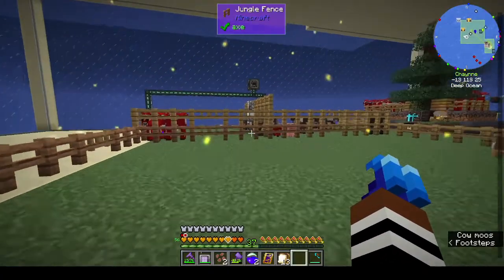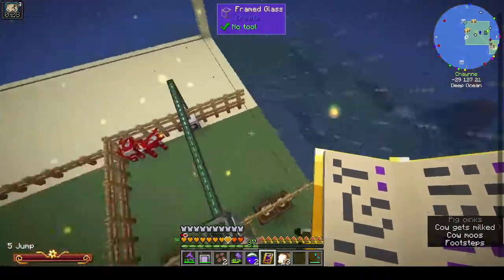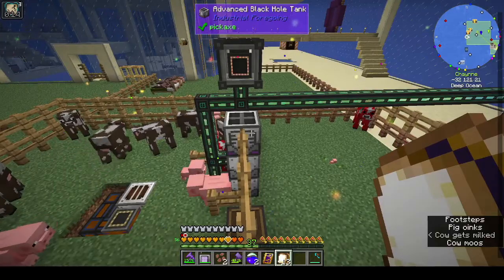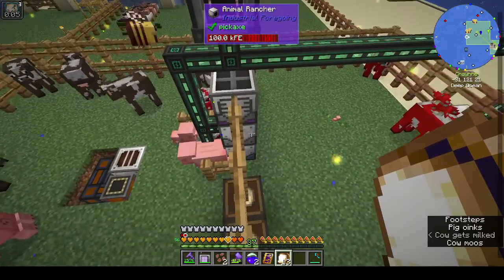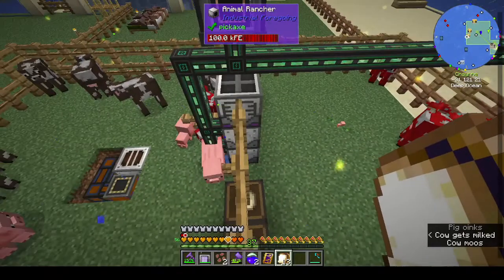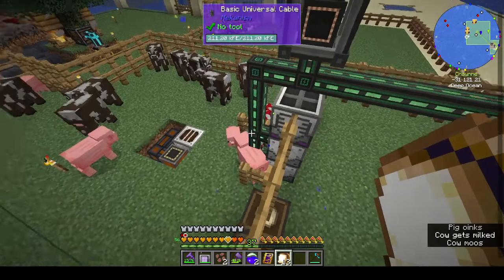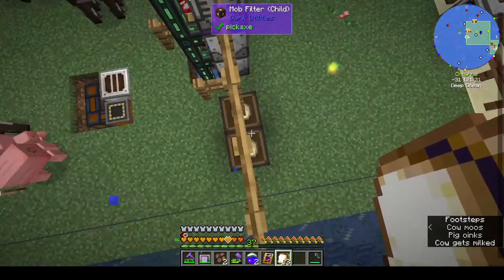In the episode I recorded that didn't work out, I made the baby animal separator and an advanced black hole tank. It's got milk in it because the animal rancher is milking the animals. We're getting red mushrooms from the mushroom cows. I've got the sewer there - it's filling up with sewage and I have nowhere to put it right now. I might have to get a black hole tank for that as well.